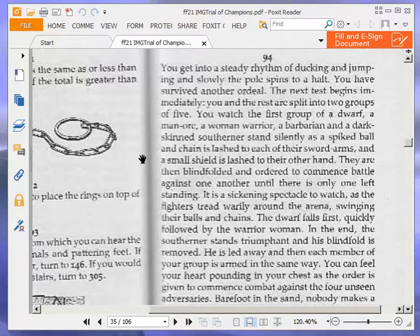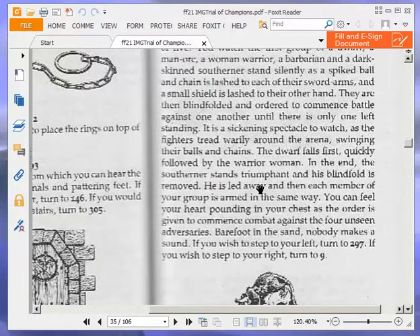He is led away, and then each member of your group is armed in the same way. You can feel your heart pounding in your chest as the order is given to commence combat against the four unseen adversaries. Barefoot in the sand, nobody makes a sound. If you wish to step to your left, turn to 297. If you wish to step to your right, turn to 9. We are going to step to our right and turn to 9.